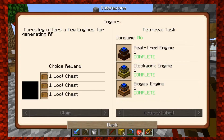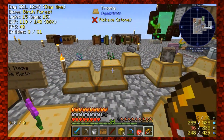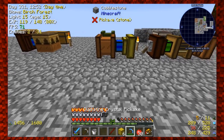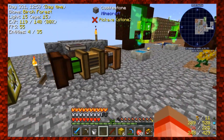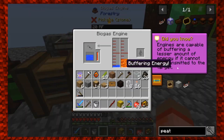Back over in Life in the Forest, I went ahead and completed the engines. I wanted to get the peat fire engine because it goes much faster. I'll claim that loot chest here. So we had our manual engine — you kind of have to keep revving it up by clicking on it, you get some power, then it stops. The second type is the biogas engine, which is really cool.